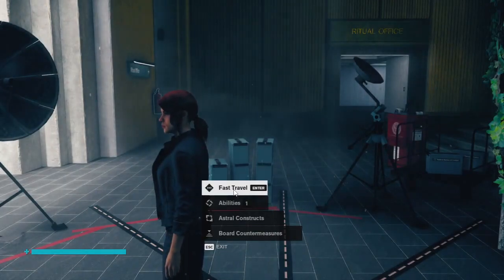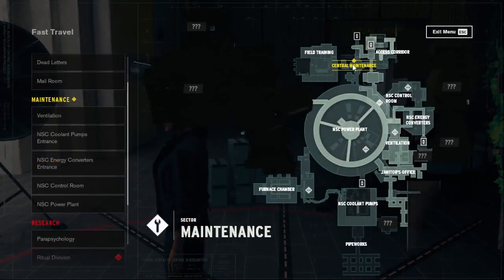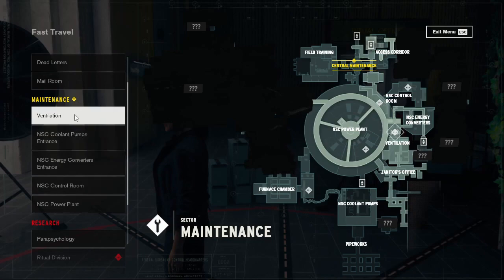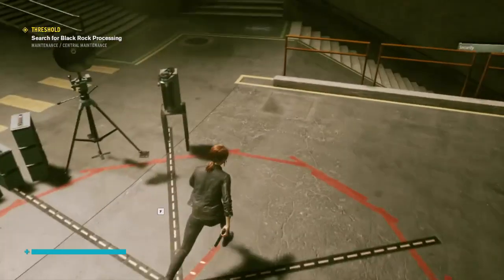We need to fast travel back to central maintenance, which will take us to the black rock area — I remember being there before. But before we head to the main quest destination, I'm just going to go via the janitor's office, because when we first met the janitor there was a suggestion that we might get a continual stream of side quests from there.